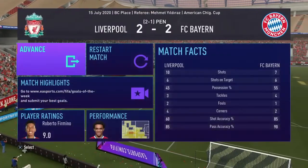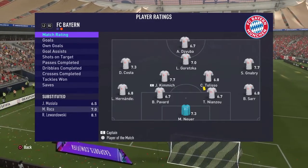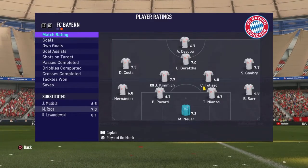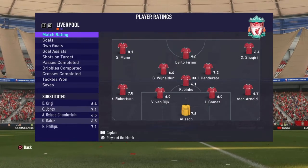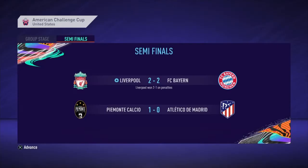Alisson — world-class goalie. Bobby gets me into the match. Bobby had to get me into the match — he got the highest rating from both teams, and Alisson up there too for saving a penalty. 2-1 on penalties. We face Juventus next!